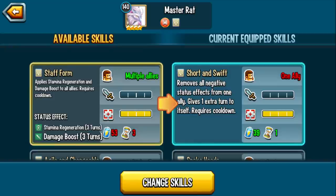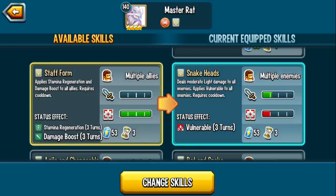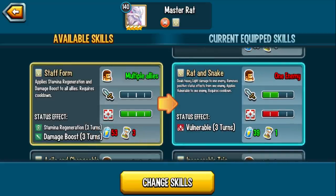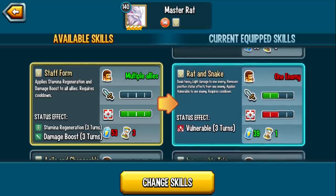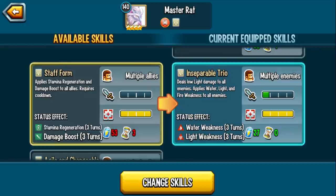Let me describe why he's so powerful. Short and Swift: one turn cooldown, removes negative effects, extra turn to itself — super useful for cleansing yourself or your team. Snake Heads attacks multiple enemies, moderate light damage, applies Vulnerable — which makes incoming attacks increased by 50%. Rat and Snake: one enemy, heavy light damage, moves positive effects on a one-turn cooldown. You can basically cycle Rat and Snake and cleanse every single turn.